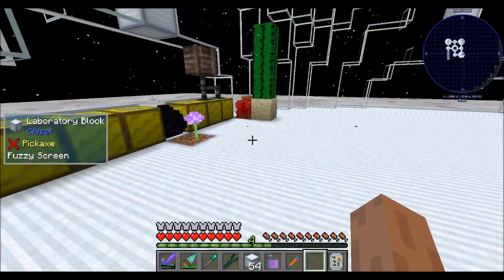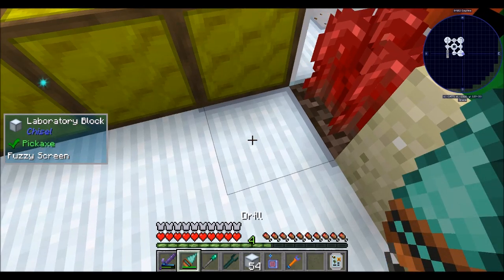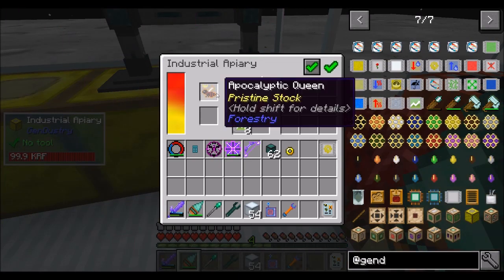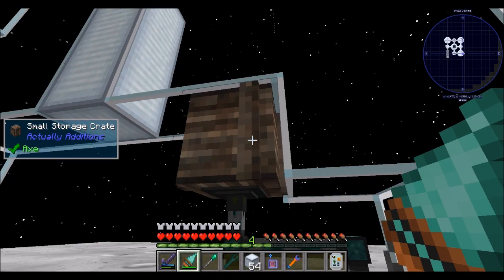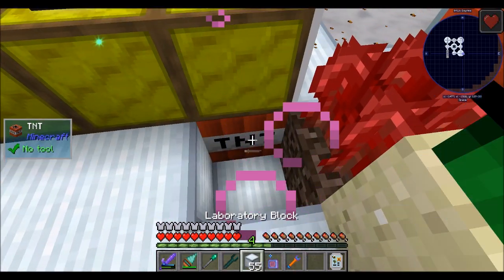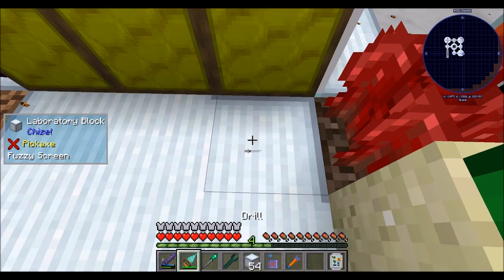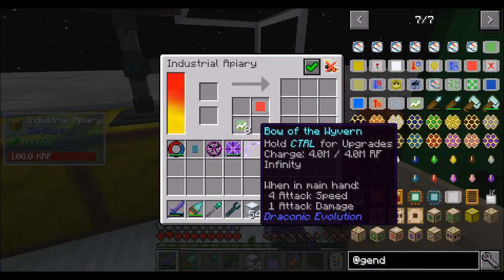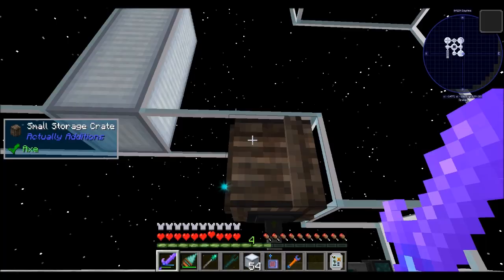Pro tip real quick about these bees — not listed anywhere in in-game documentation, had to find this on Google. They will not produce their secondary effects, which are blaze powder and gas tears and gunpowder, unless there's a TNT block underneath them. And that TNT block is not airproof, as I detected. There needs to be a TNT block directly underneath the industrial apiary in order for this bee to do her things.